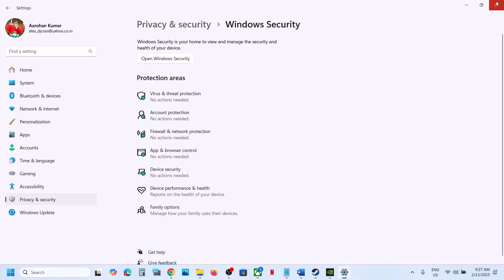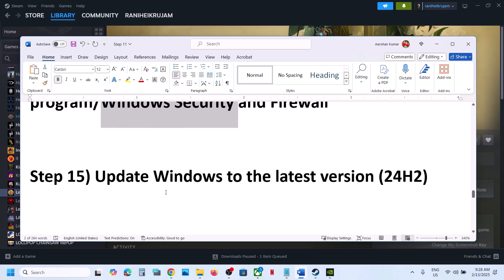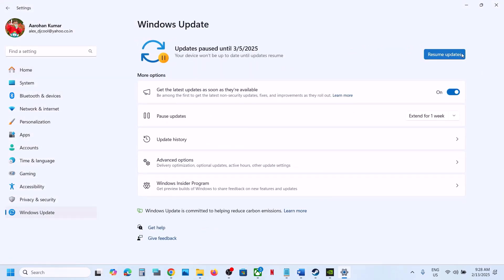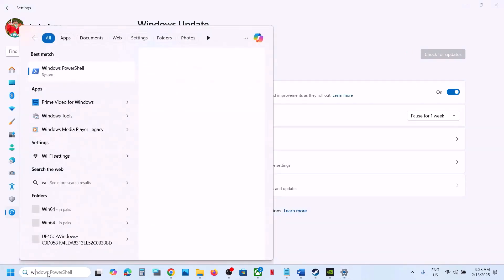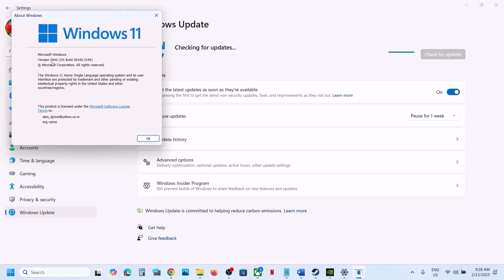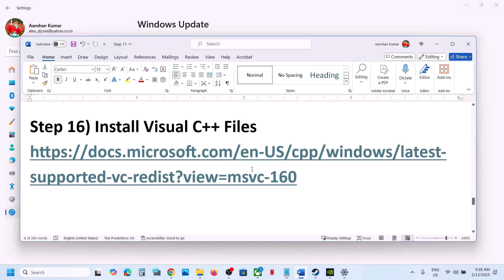Still not working? The next step is to update Windows to the latest version — this is important. Go to Windows Update and click Check for Updates. Once all updates are installed, restart your computer. After the restart, launch the game. Make sure your Windows is up to date — you can type winver in the search box to check your version, such as 22H2.